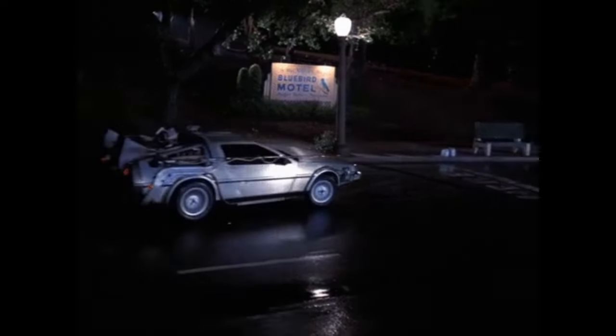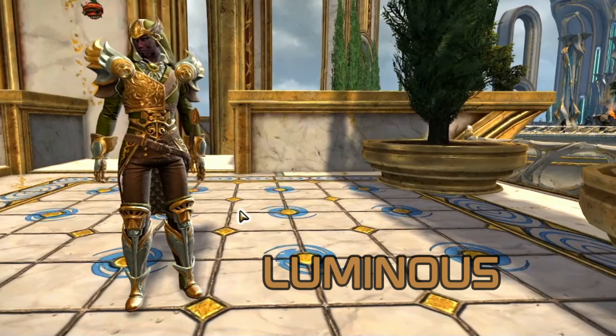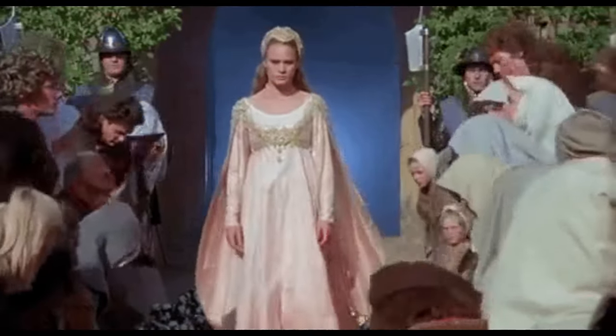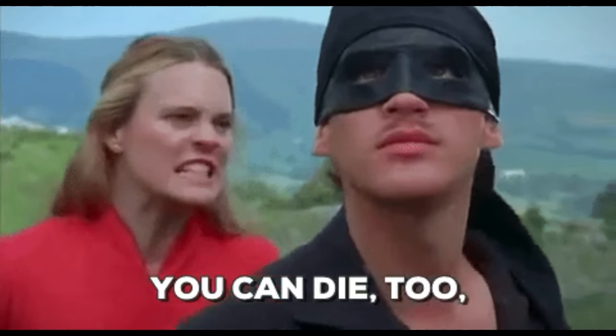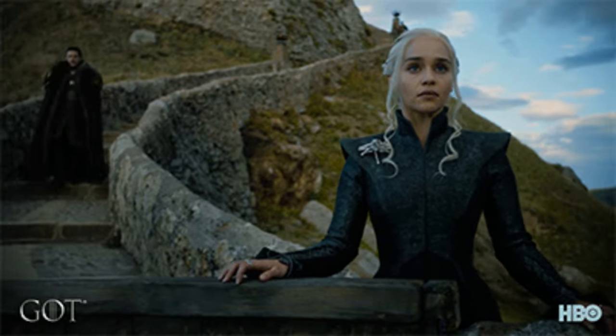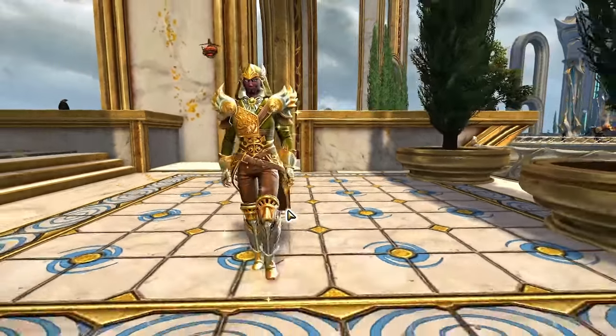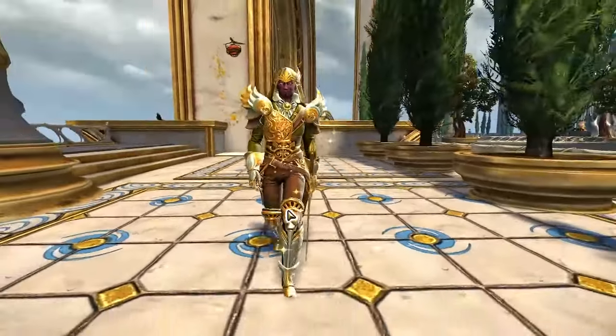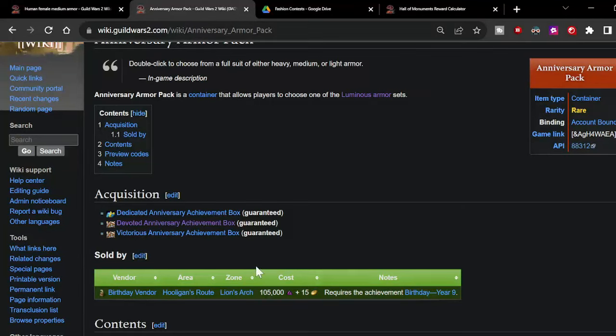Luminous — the Luminous armor is, to me, the perfect combination of 'behold my regalness while I push you down this hill.' You can be a king or queen in this armor and still stay prepared for battle, and it just looks super comfortable. Possible themes include nobility, 19th century attire, or a ringmaster.